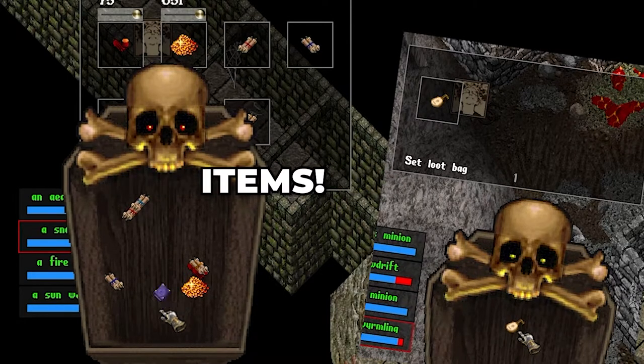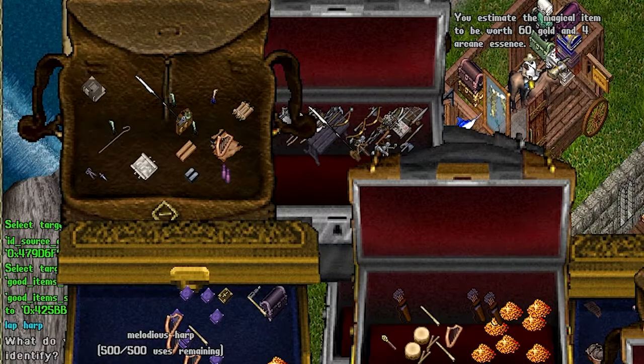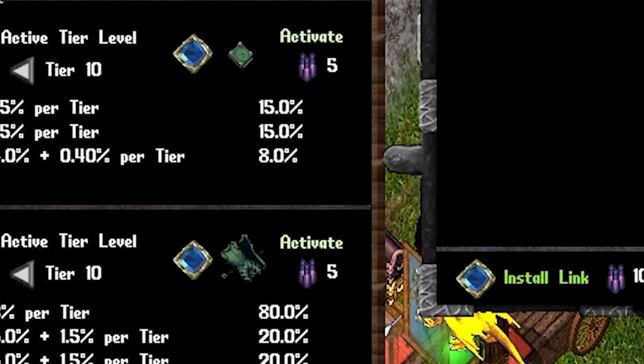Never leave behind unidentified items. You can use the skill item identification to discover if your newfound loot is ready to make you millions or if it's better off as arcane dust. Arcane dust is used as a component for aspect gear, so even if the item you ID isn't great, you'll still be able to turn that magic item into something useful for you.